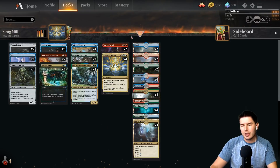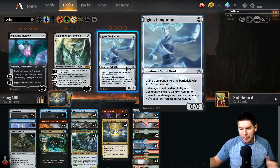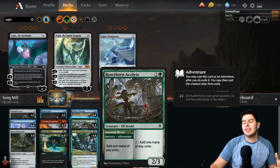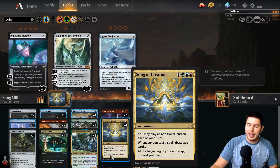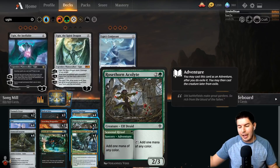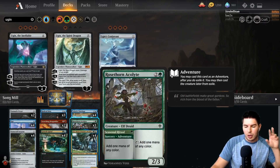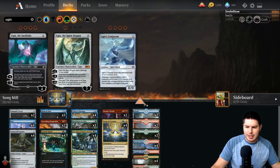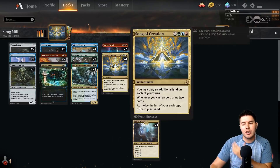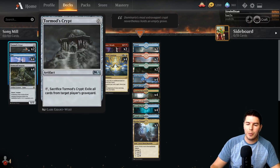We are trying to mill them out on turn four. We go for Song of Creation, have Teferi's Tutelage already out, and then start drawing cards like crazy by casting spells. We get an additional land so we can play something like Opt or Rosethorn Acolyte — which for one mana adds another mana of any color — and chain those together to go off. We also have a bunch of zero cost spells: Stone Cold Serpent, Tormod's Crypt, and Ugin's Conjurant.